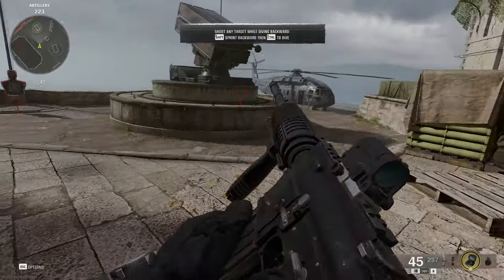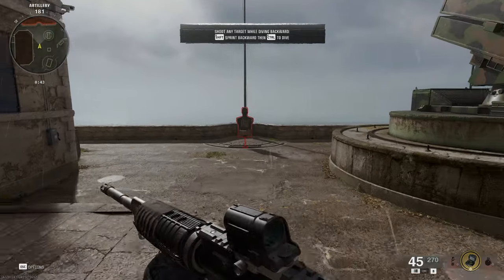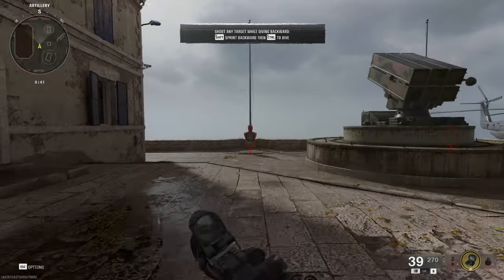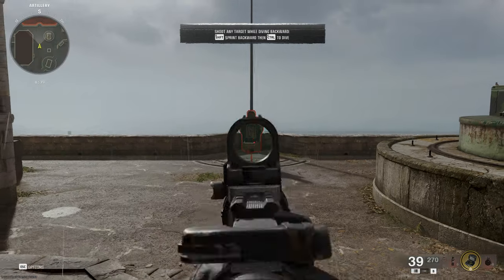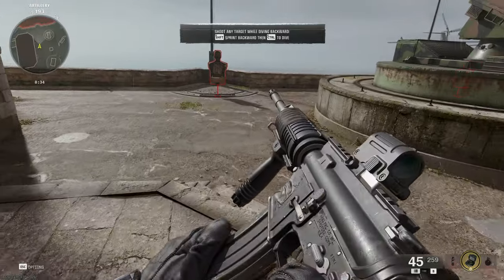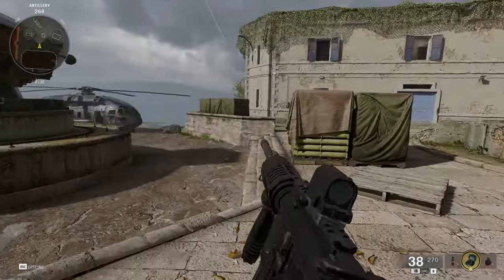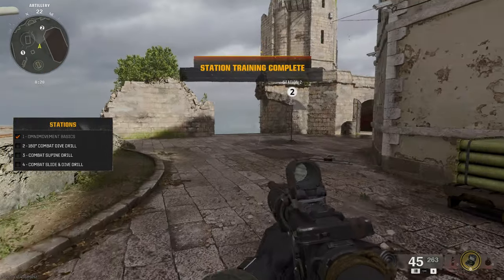Now shoot any target while diving backwards. I gotta make sure I actually dive though — oh, I messed it up. Let me try again. Oh there we go — I guess that counted even though I hit the ground.